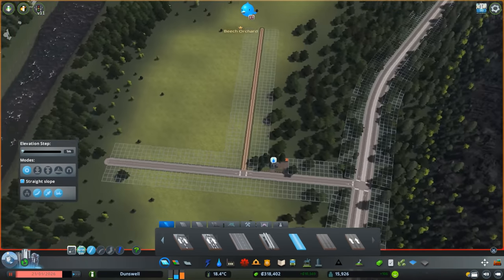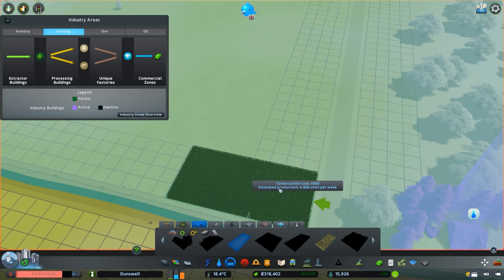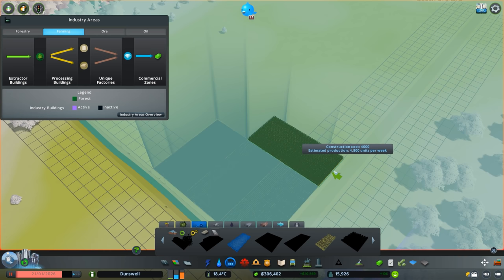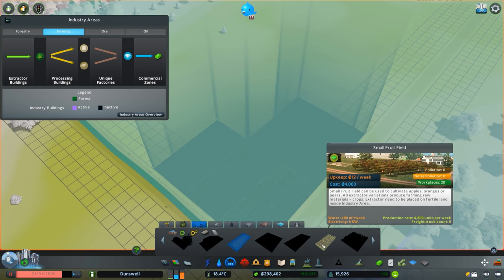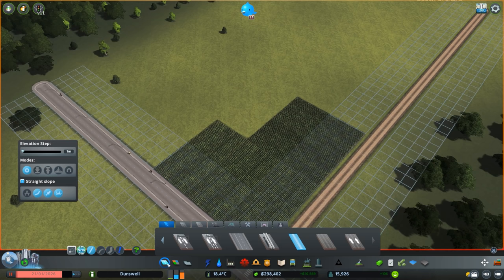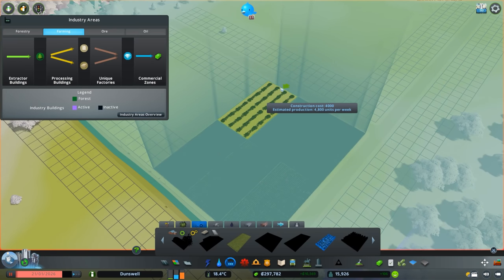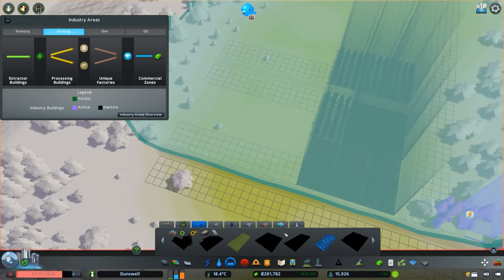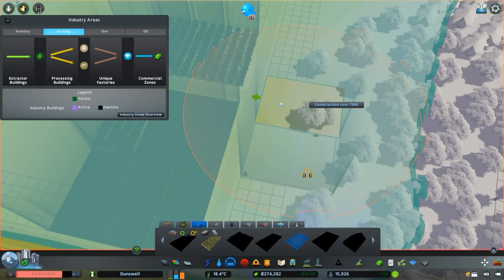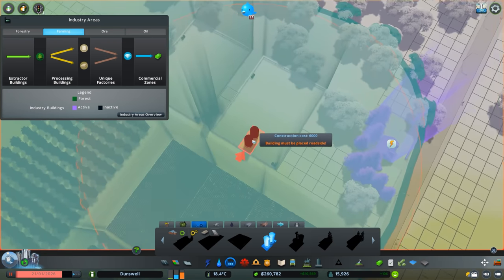Now let's have some dirt roads running this way and we'll start adding some pastures. First we have some small crop fields — let's start off with maybe five of those. Then some small fruit fields. Let's also have another road going this way. Maybe some small animal pastures as well, which don't really require any fertile land. I'm going to place these on this side of the road. A grain silo is used for storing farming raw materials, so let's place a couple of those.